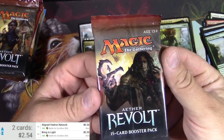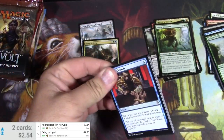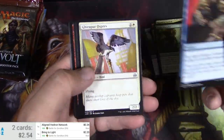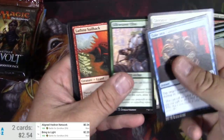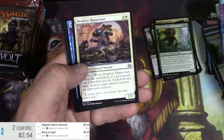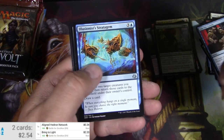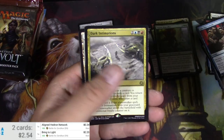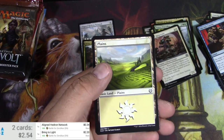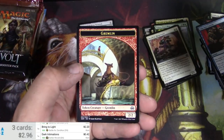Aether Revolt. I do have to slow it down just enough to make this an eight minute video at least. This is the correct speed with which to look through commons. Take into Custody. I always say Deadeye Harpooner. Illusionist's Stratagem. Thopter Arrest. Dark Intimations — that's pretty dark. Not dark enough.